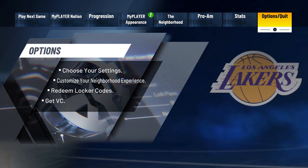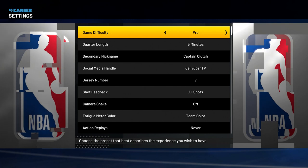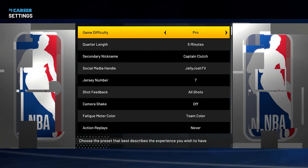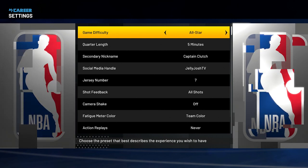Before you guys start any games, head over to Options and go to Settings. If you have no shooting badges, you want to start out on Pro. Once you get your first shooting badge, put it on Hot Zone Hunter and then put it on All Star. If you already have shooting badges, put it on All Star. If you don't, start on Pro until you get your first shooting badge.